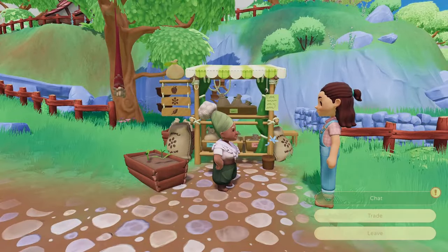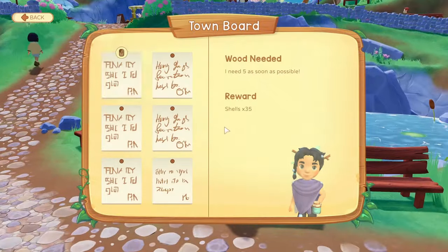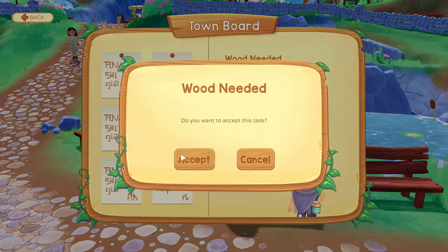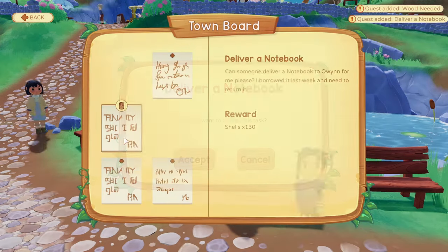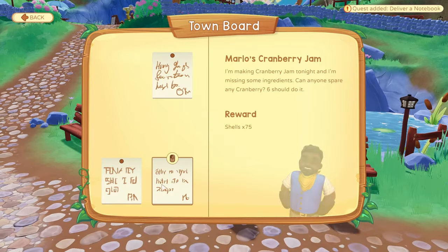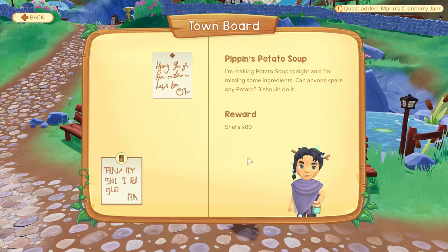We're going to complete our first quest with Grand-Agami — I got 5 potato seeds from that. My farm plot is getting bigger. Let's accept some quests from NPCs. I'm accepting this one from Pippin, and deliveries should be easy as well. I have cranberries — I've collected some of those.